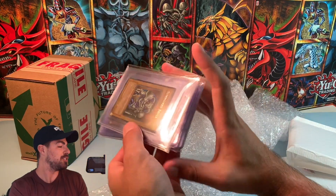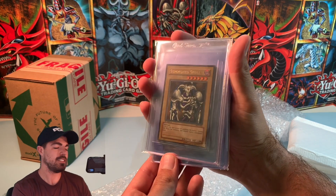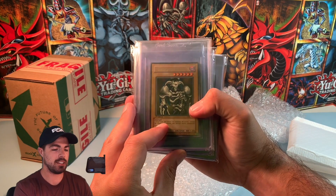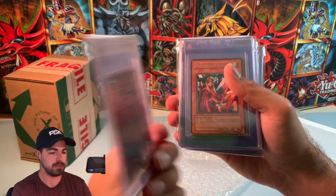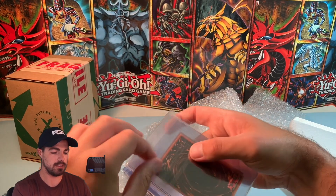So this guy got an anti-19 and he decided to open up a Metal Raiders box. These cards are Pack Fresh Metal Raiders. We have Summon Skull — we have two here in a pack, so this is going to take a little time.